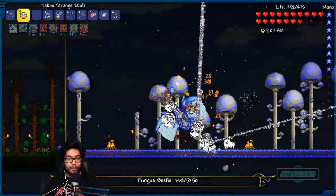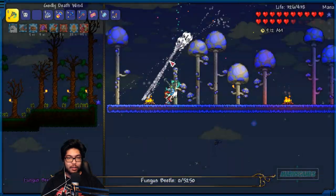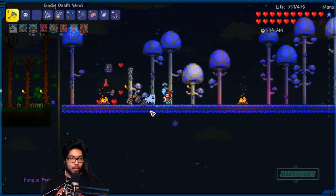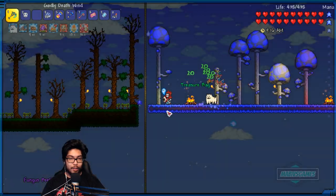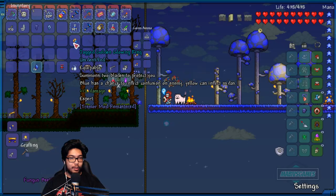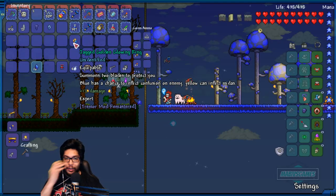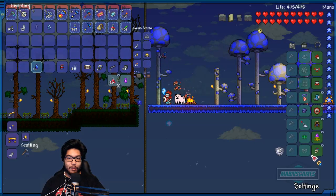Oh, this weapon's cool - it's just crazy looking. Got him! What do you got for me? Jagged golden glowing ring - summons two blades to protect you. Blue has a chance to inflict, yellow can inflict Midas. Let's see what this looks like.